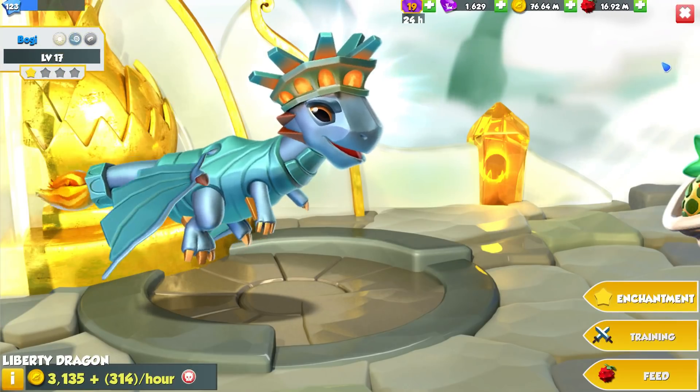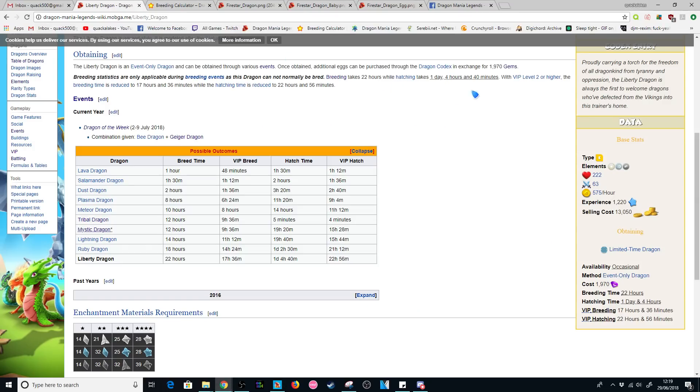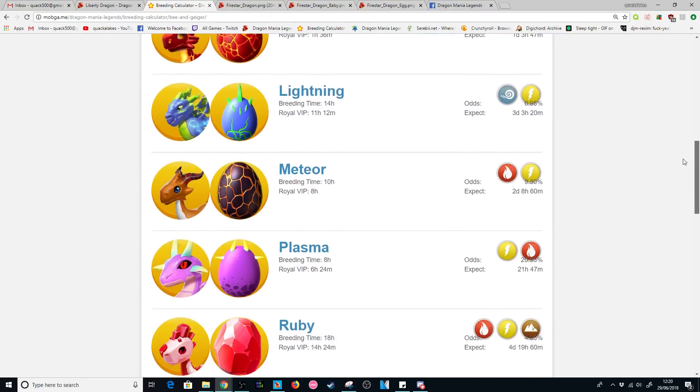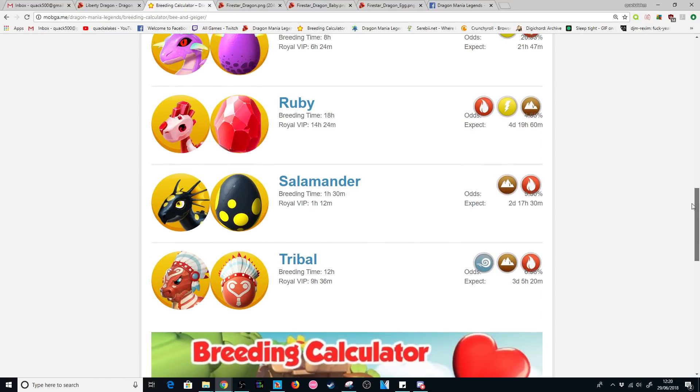We do have the breeding combination revealed to us already, as per usual. You can find this on the DML wiki. The combo is actually the B plus Geiger Dragons, and you can see all the possible outcomes in this table. I normally find it a lot easier to look on the breeding calculator itself. There are actually 9 outcomes along with the Mystic Dragon.